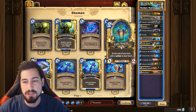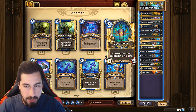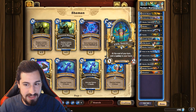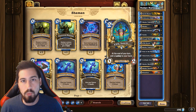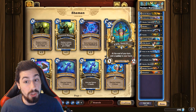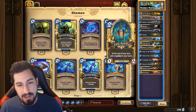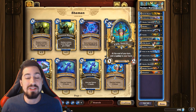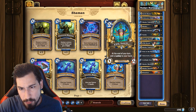Evil Totem - at the end of your turn, add a lackey to your hand. When you play this card, does your opponent kill the Murloc Tidecaller? Do they kill the Evil Totem? Are they worried about your Coldlight Seer or Murloc War Leader the following turn? Playing cards that win the game if left unchecked is really good strategy. If you leave Tidecaller up, he's gonna have a million attack and kill you. But if you leave Evil Totem up, I'm just gonna have a handful of lackeys, and that's probably going to win the game too.